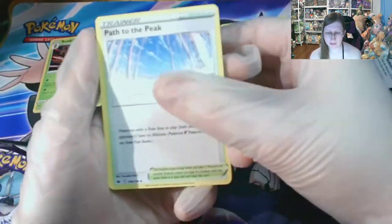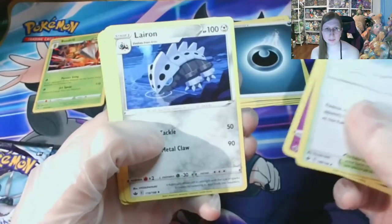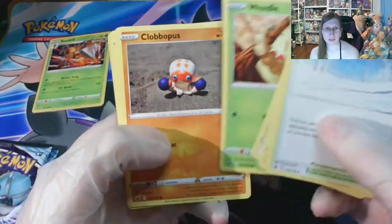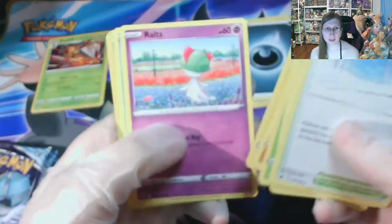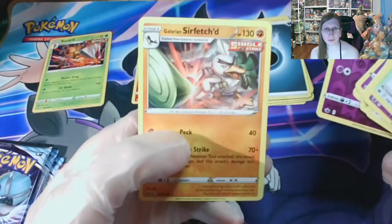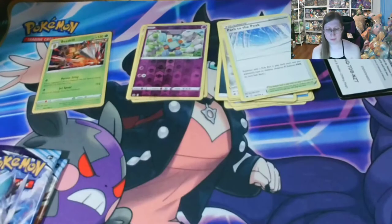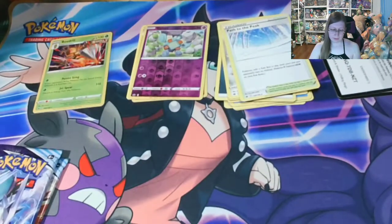Dark Energy, Path to the Peak, Hatrim, Weedle, Mareep, Castform into a Reverse Goalit, and a regular Surfetch'd. I haven't gotten that one before. But still...